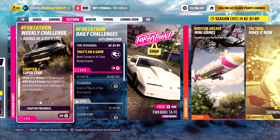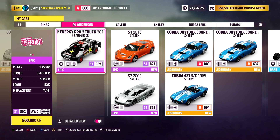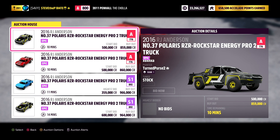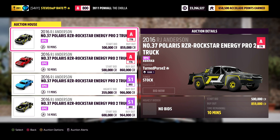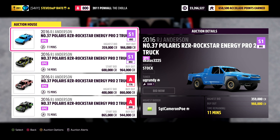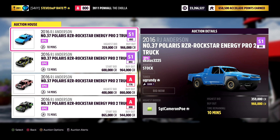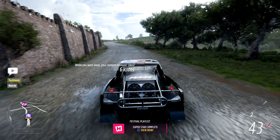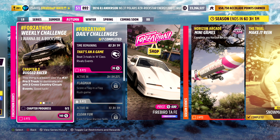Chapter 1: Superstar. Own and drive RJ Anderson's number 37 Pro 2 truck from 2016. You can pick up the RJ Anderson Pro 2 truck for 500,000 credits in the auto show. With it being part of this week's Forzathon challenges, you won't get a decent deal in the auction house — prices are ridiculous, ranging from 859,000 to 966,000 buyout. It's well worth getting it from the auto show. Once you've got the car, just get in and drive it. Superstar completed.